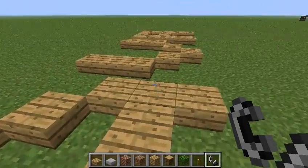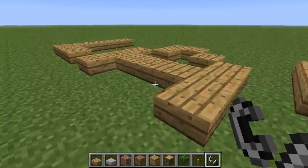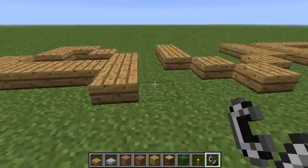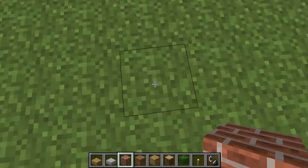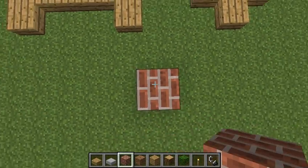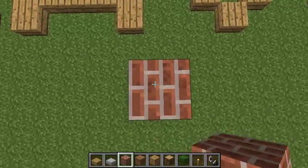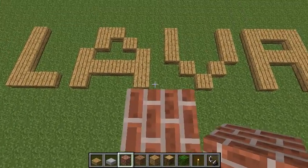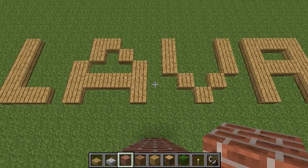And 1.3 slabs do burn. So today's secret word is lava. Pretty exciting, huh? Anyway, that's about it. I just thought I'd show off that interesting yet incredibly useless bit of information as far as things you can do with 1.2.5 and 1.3.